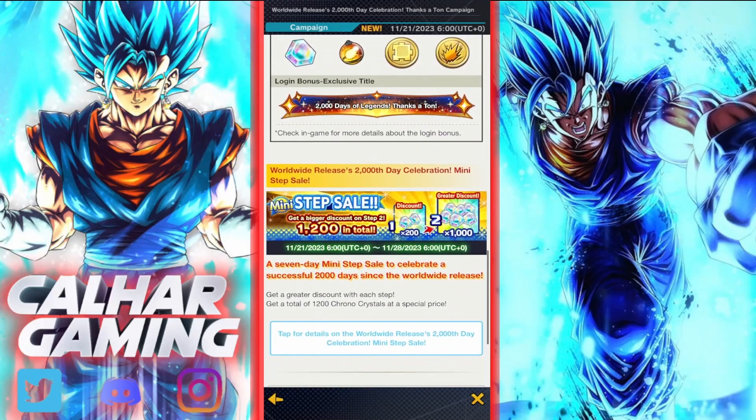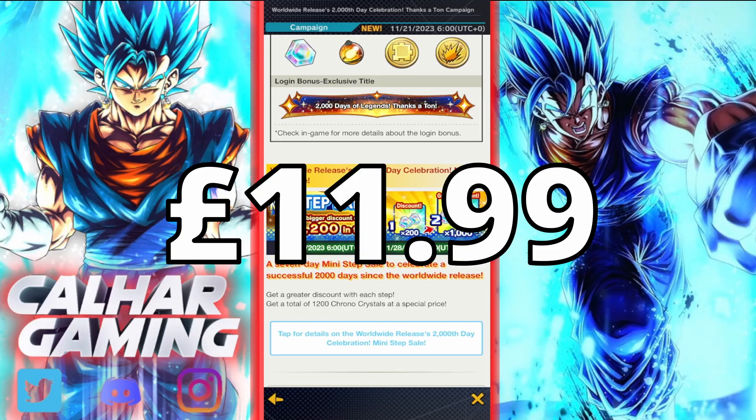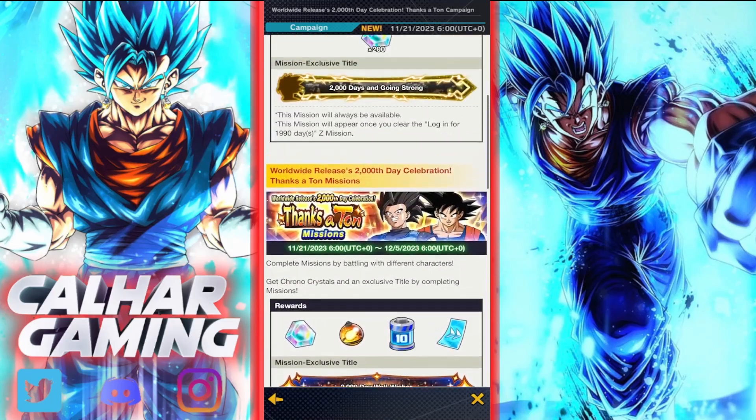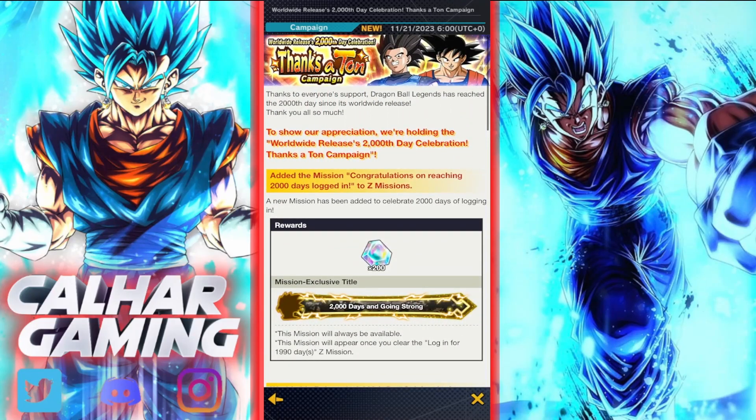On top of that they've also released a mini step sale which is generally quite good value. You can get 1200 Chrono Crystals for about 11.99 in my currency, so it's quite good value. I've already picked up mine.